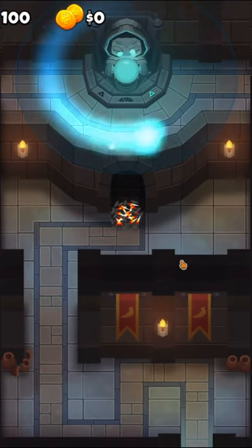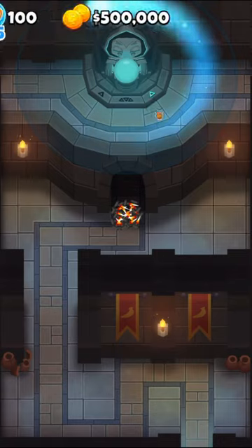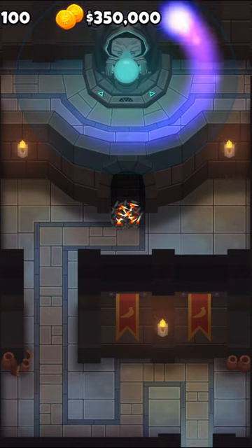Though expensive, this guy has infinite range, pierce, and deals 100 damage. From here on out, this statue can be selected like a normal tower, and can be upgraded to level 2 for $150,000. This increases its damage to 250 and the bolt color to purple.